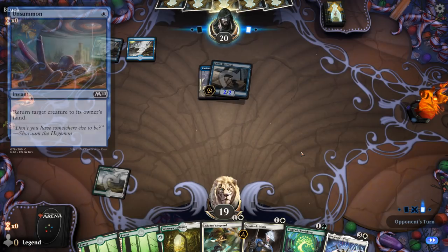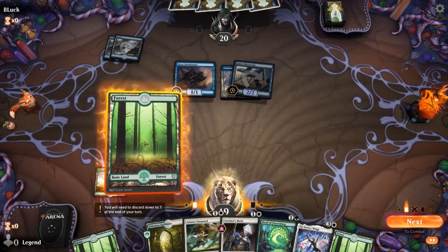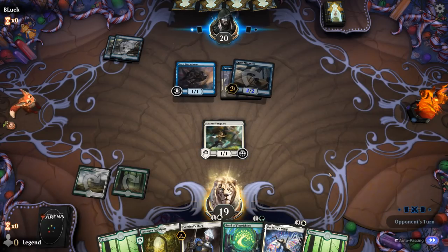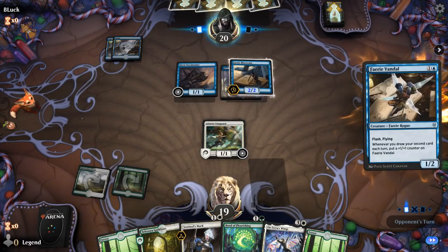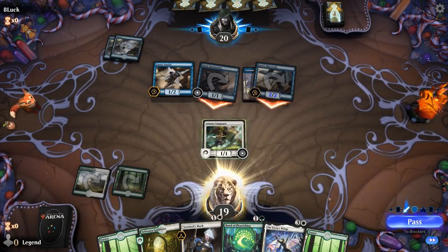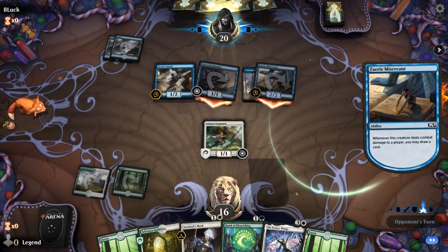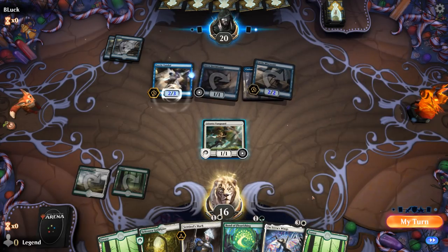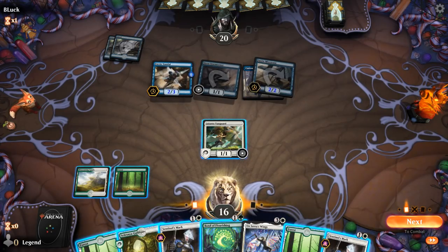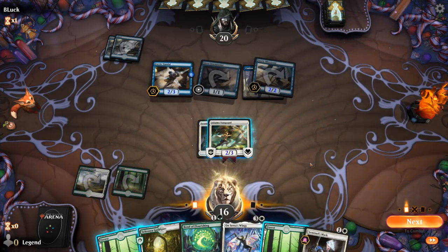Opponent could easily have Merfolk Trickster as interaction, and of course the dreaded Curious Obsession start is very hard to beat. We've got our Vanguard — next turn we can suit it up. Faerie Vandal on the opponent's main phase picks up a counter from the Curious Obsession draw. The plan is to put On Serra's Wings on the Vanguard; I'll main-phase Sentinel's Mark first since we could use the lifelink.